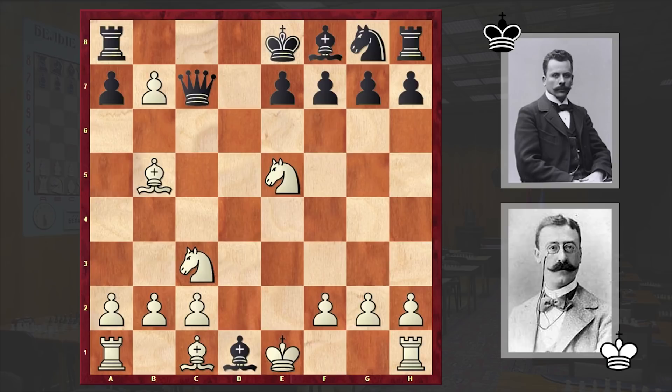There is no way to stop this monster — by capturing on b7 white is announcing a discovered check, and the black king is in a mating net. There is checkmate in one. If Qc6, then white can go for a rook promotion and announce checkmate. But in our game after cxb7 check, black played Kd7 and got checkmate after white's Nf7.